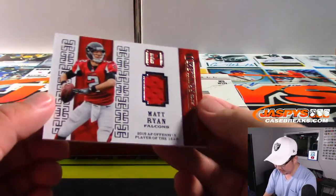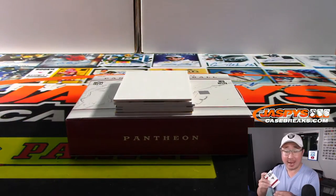We got Matt Ryan Relic — your 2016 AP Offensive Player of the Year, 27 out of 99. That goes to Brad and the number seven.